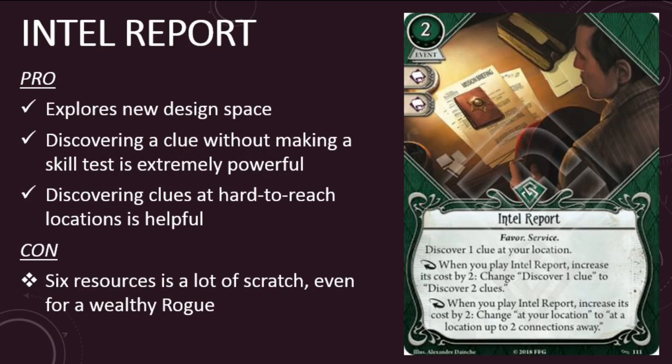I really like this type of card design in general and Intel Report in particular. The ability to discover a clue or two at your location or another location up to two connections away without making a skill test is really, really good. I can already think of a bunch of situations when this type of ability would come in handy, and I'm sure there will be plenty more as the Circle Undone cycle unfolds. Six resources is a lot to spend on an event, but I expect to play this card for two or four resources most of the time.